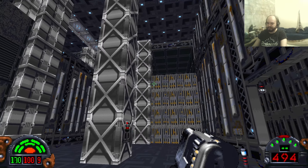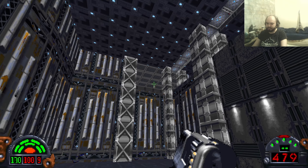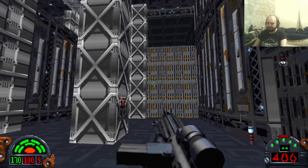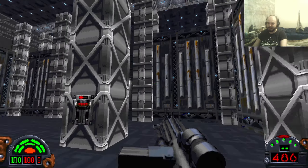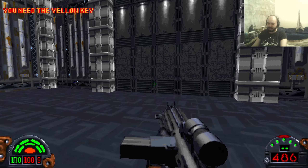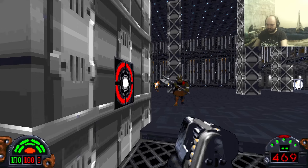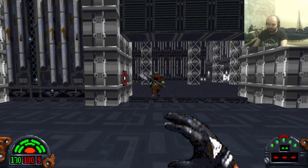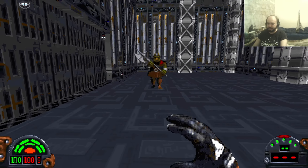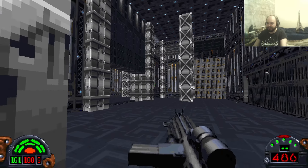Those are explosives. There's a lift here which needs a yellow keycard for some reason. Those are Gamorreans from Episode 6, so I'm just gonna punch them - could save lots of ammo by doing that.